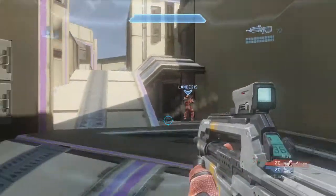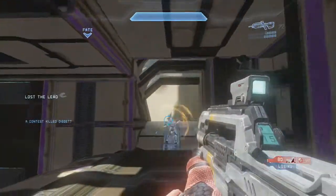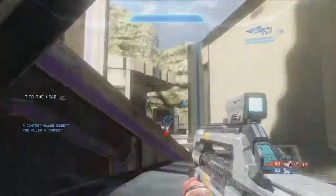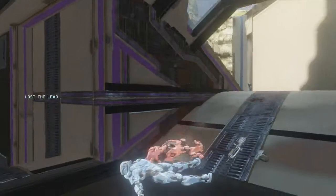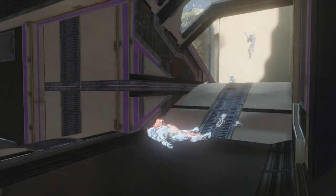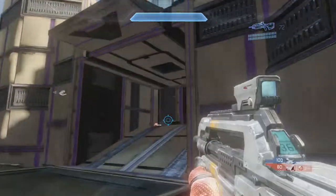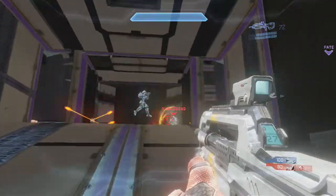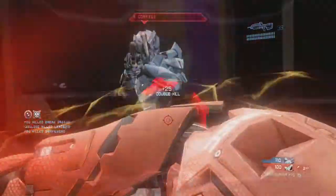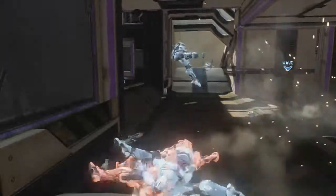The thing about Simplex is that generally speaking, you want to have map control. You want one person on purple, at least one person either at a base or top mid. Top mid control is huge, and you'll notice that I try to get top mid a lot of times in this game. Right here I almost choked it but I end up picking him off thankfully.